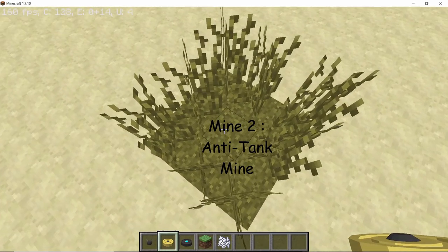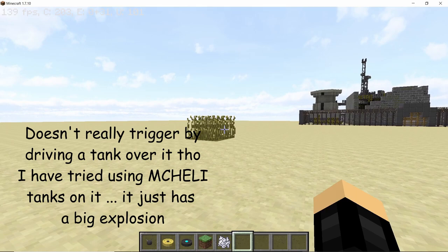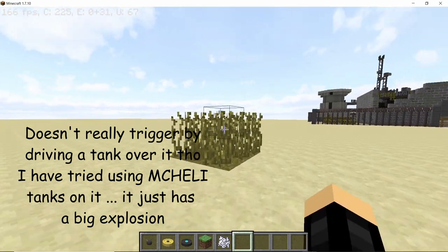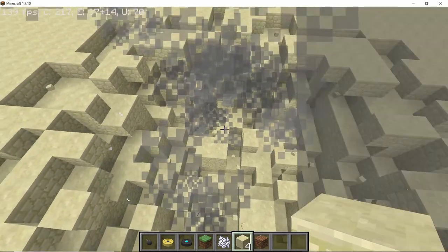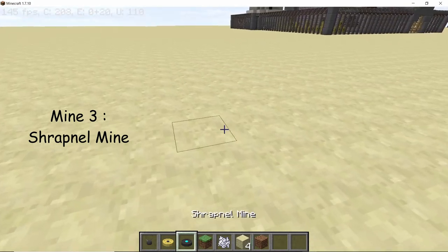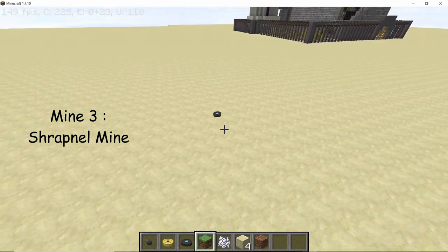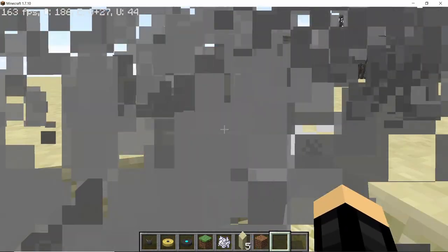Then there is the anti-tank mine, and as the name suggests it is used for countering tanks. It has a pretty big explosion compared to the anti-personal mine — boom. The explosion was pretty big.